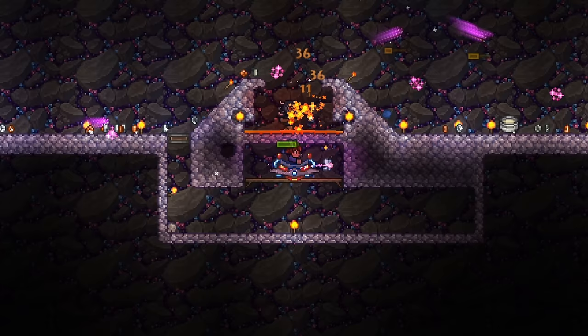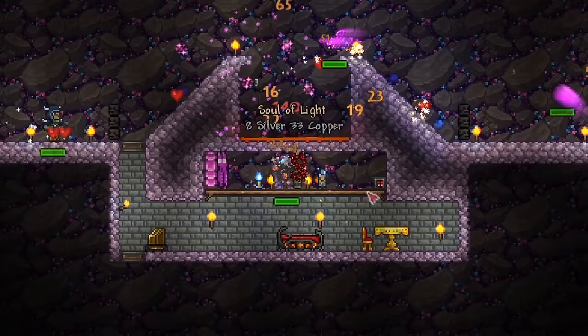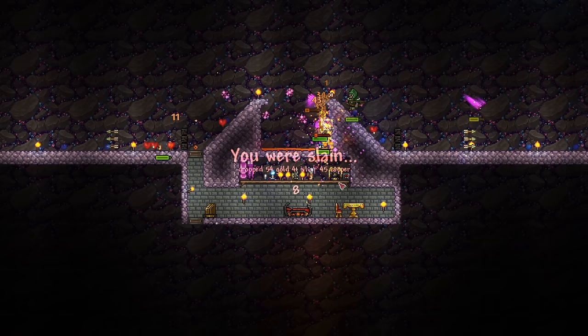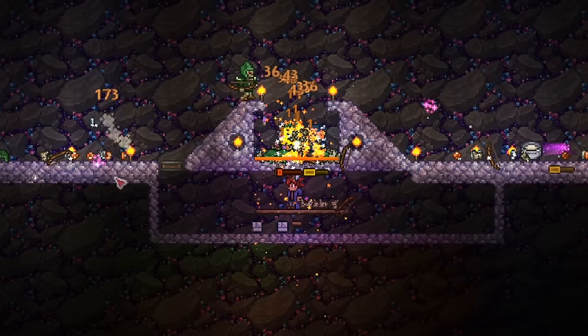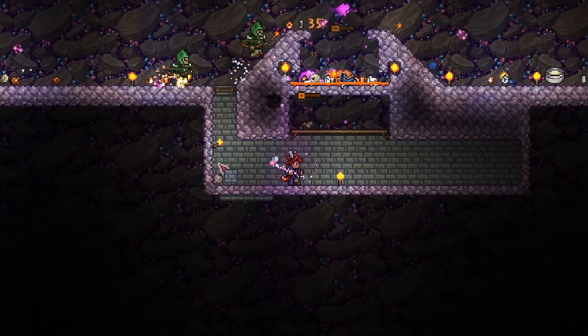With the basic design and method established, we can now look at working around Hollowed Mimics. Hollowed Mimics will spawn occasionally and will stay in their chest form unless damaged. We don't want them to stay in their chest form, because this reduces enemy spawns. Yet when we trigger them, we'll probably die, since this farm is AFK. Enchanted Swords are another enemy that are likely to kill you. The simple workaround is to set a spawn point directly below the farm. Expand the chamber and fill it with walls, but not covering the area above the platforms. If you place walls above the platforms, you will block Chaos Elemental spawns, so just be careful with that.